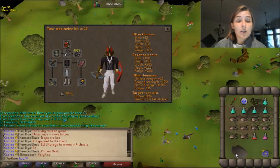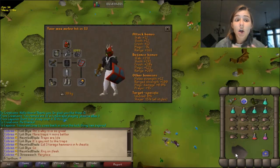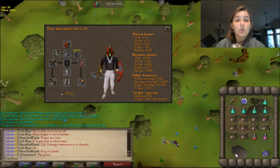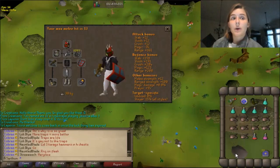Aviansies are located in the God Wars Dungeon or in the wild. Obviously, I'm going to be doing them in the God Wars Dungeon. You're going to need one Zamorak item, one Saradomin item, one Armadyl item, and one Bandos item. Please be aware of that.